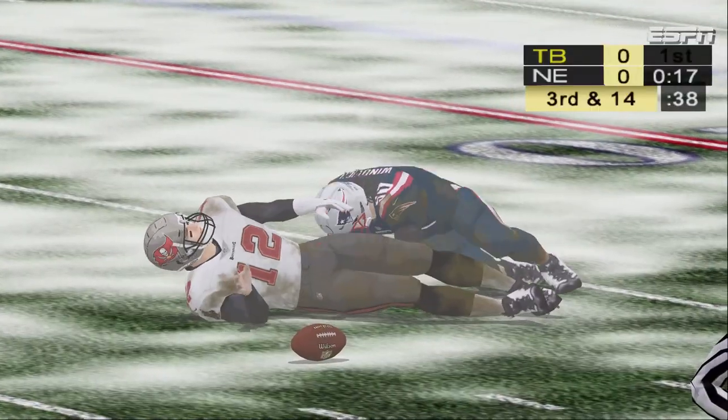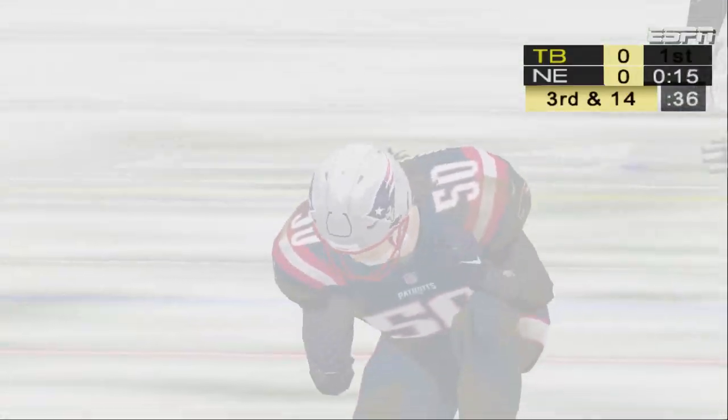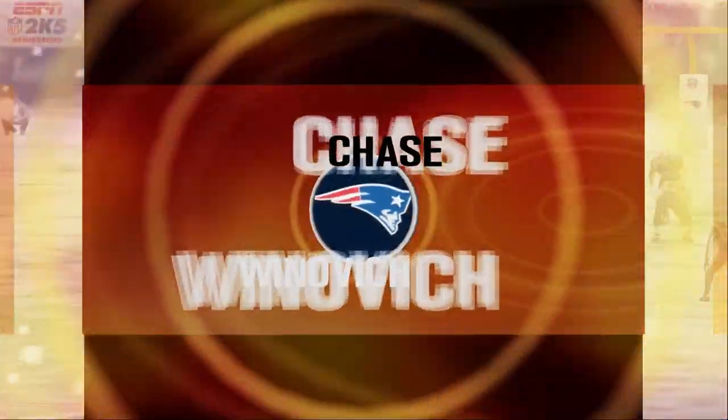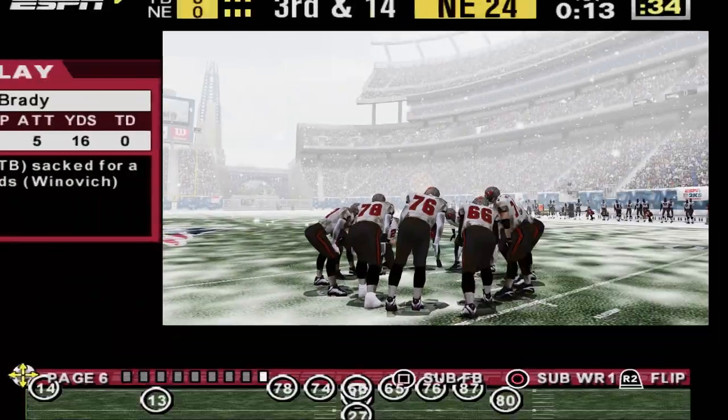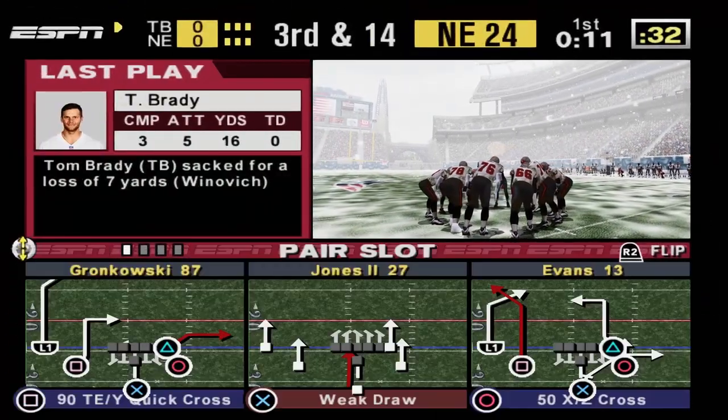Number 50 gets the quarterback way back at the 20. Number 50 goes in unblocked and nails him to the ground. The O-line should be embarrassed. Sacks don't get much easier than that.